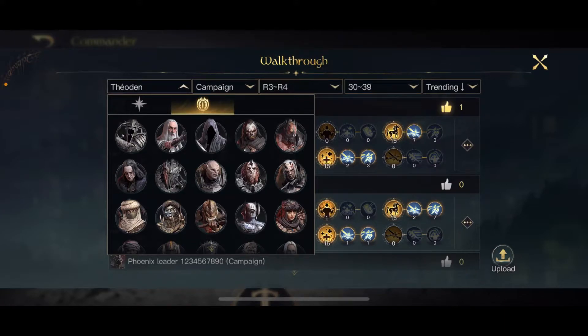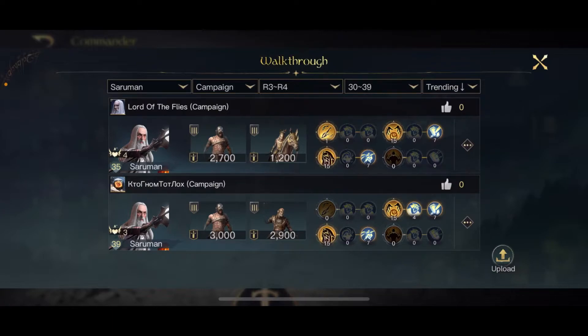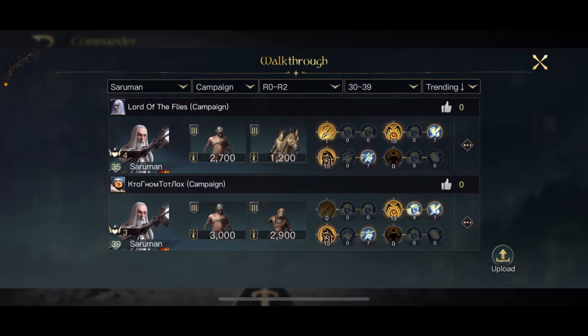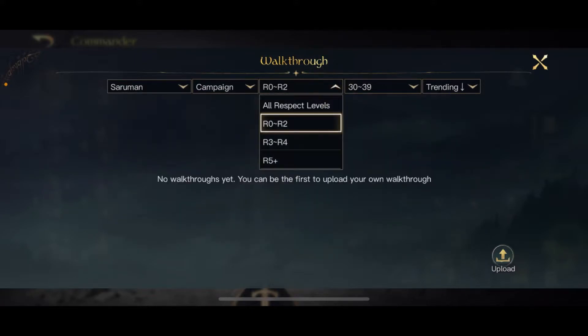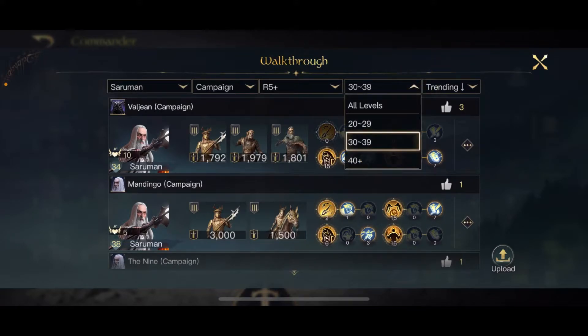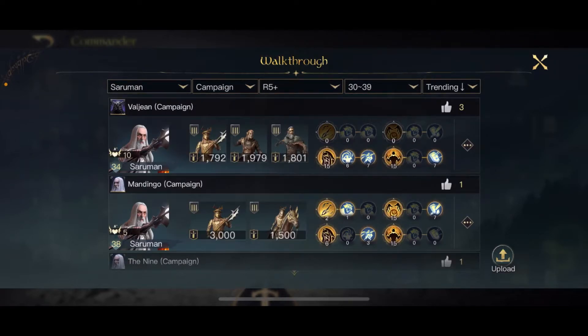Let's say you want to check out a Saruman build — you click on Saruman. Zero to respect two: nothing there, people are probably pushing him higher. So let's check R5 plus, over respect five, and level 30 to 39. Let's also check level 20 to 29 — nothing there either, so all Sarumans are at least level 30.